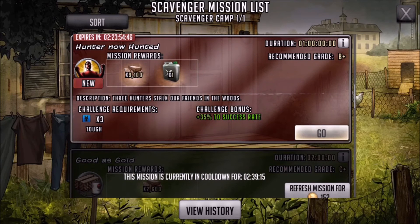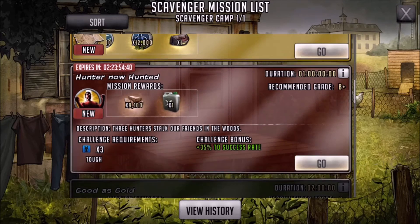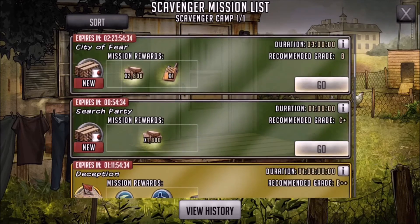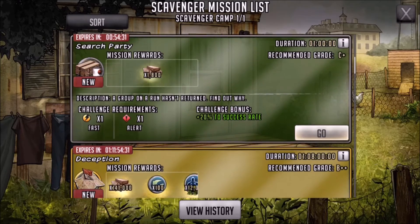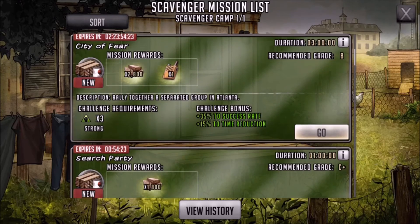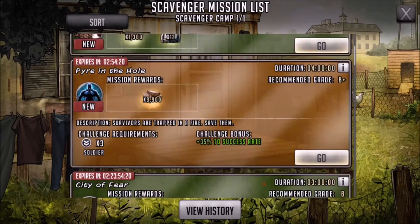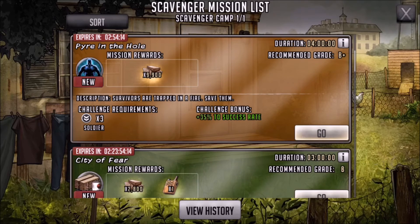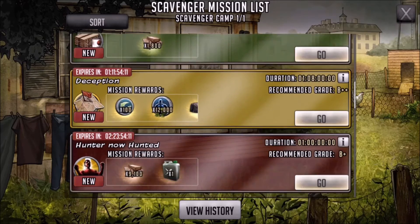When you're clicking on these eye icons, it actually tells you the challenge bonuses — whether it's success rate, coins, or XP — and it tells you the requirements. So it gives you a brief view of whether you have the right characters to meet those requirements. The success rate bonus is pretty common in the majority of missions, but you can also get other bonuses like coins and XP.